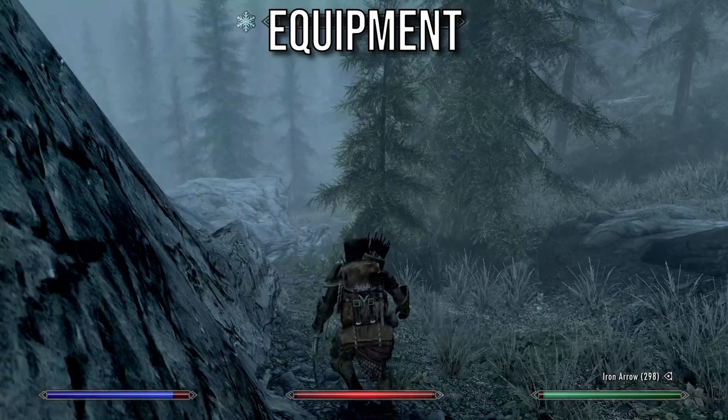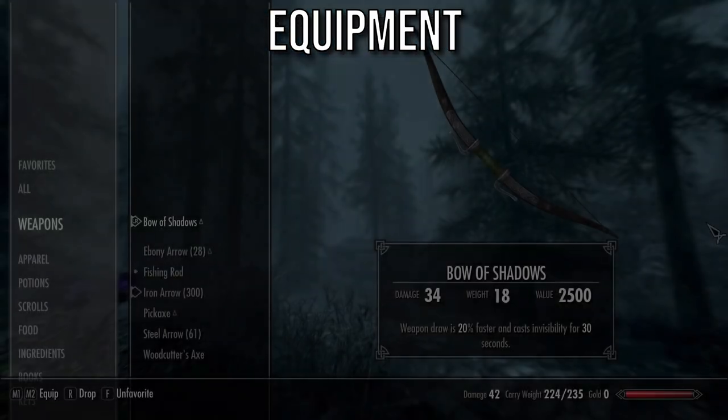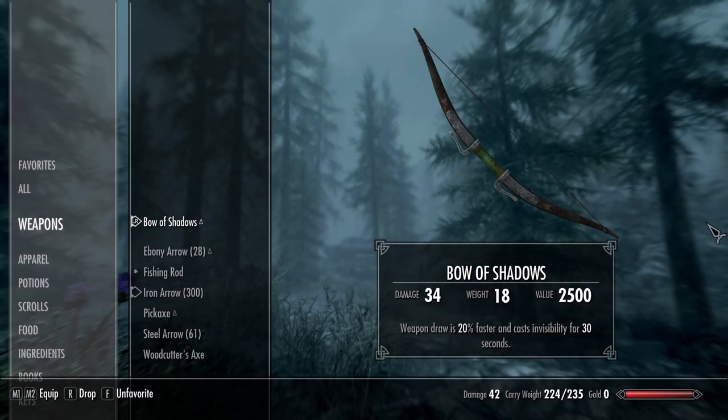The weapon for this build is the Bow of Shadows. This is a very powerful bow that you can get early on without too much difficulty. Its unique effect lets you draw the bow faster than any other in Skyrim, and turns you invisible for 30 seconds after equipping it. The second effect has obvious benefits for sneak attacks, but also is great for ducking out of combat — just get some distance between you and your foes, crouch down and draw the bow to turn invisible so you can't be tracked. It's also worth noting this enchantment is permanent and doesn't need to be recharged with soul gems.